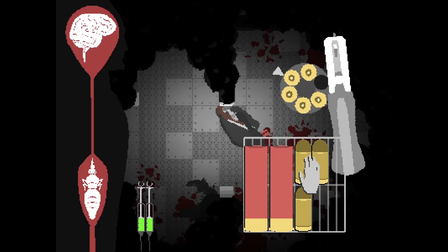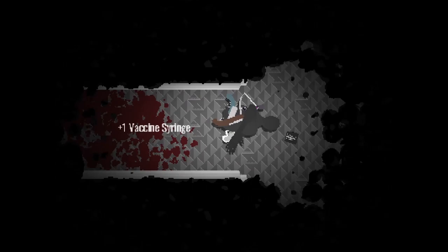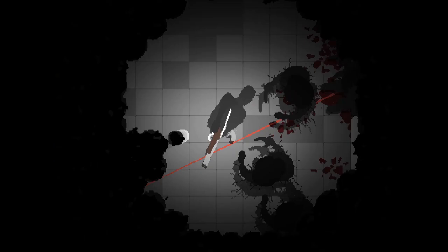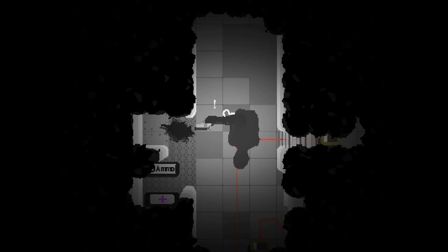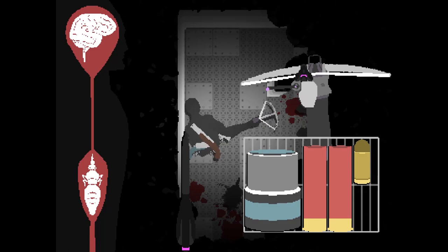Not only do you have to consider how much ammo you have at any given time, you also have to consider how you'll find the time to reload your gun. This process makes normally easy situations extremely stressful, and means every combat encounter has to be carefully considered. You can't even hold your gun and move at the same time, meaning you have to quickly fumble for your gun when an enemy appears. The only weapon that doesn't follow these rules is the crossbow, as the bolts exist outside of your inventory, but it has its own unique reload system where you have to wind the crossbow back and drop the bolt in before firing, balancing the lack of wasted inventory space with a much longer reload time.